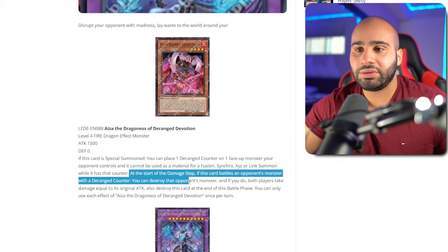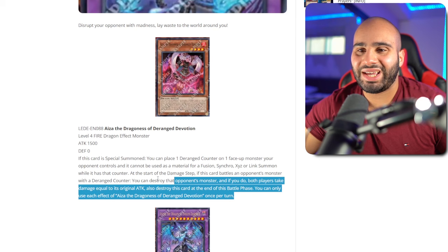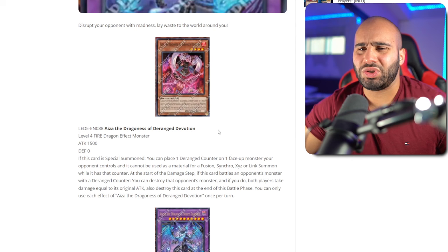At the start of the damage step, if this card battles an opponent's monster with a deranged counter, you can destroy that opponent's monster. And if you do, both players take damage equal to its original attack. Also, destroy this card at the end of the battle phase. You can only use each effect once per turn. I don't really think you need this card for anything — and also, this is only on special summon, not on normal or special. So this is just useless. It's really pack filler.